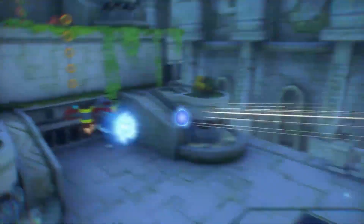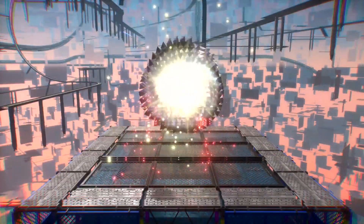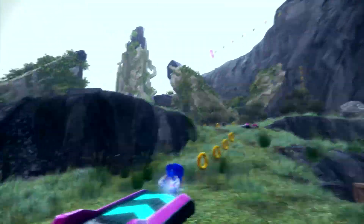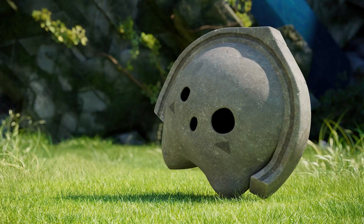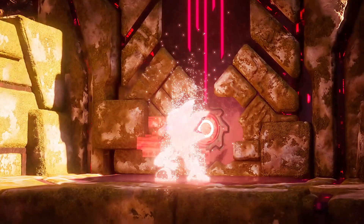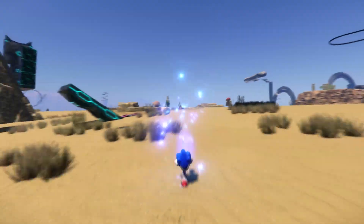Despite being separated from his friends, Sonic miraculously escapes from this alternate dimension and arrives on Kronos, one of the beautiful Starfall Islands — a curious wilderness full of ancient ruins, strange inhabitants, and sinister enemies. Our loyal Blue Hedgehog must now find his lost friends, explore this exotic world, and solve the mystery of the Starfall Islands.